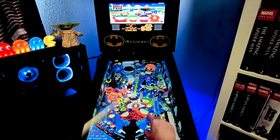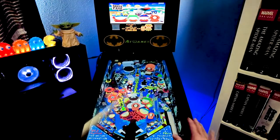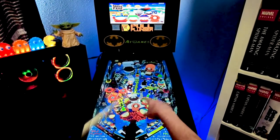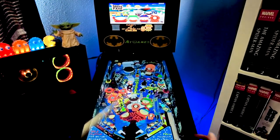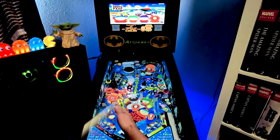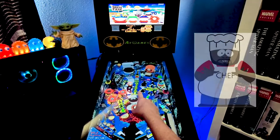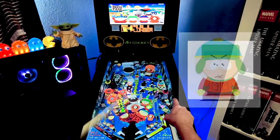Let's talk about just a couple things real quick. South Park, similar to the last tutorial I did — Avengers — has a cast of characters. I think there's five here: you hit each one to their particular spot a certain number of times to start their mode. You got Stan over here, which is a tough one because it's a lane between the bumpers, but very doable. You got the Chef, Kenny, Kyle, and Cartman.